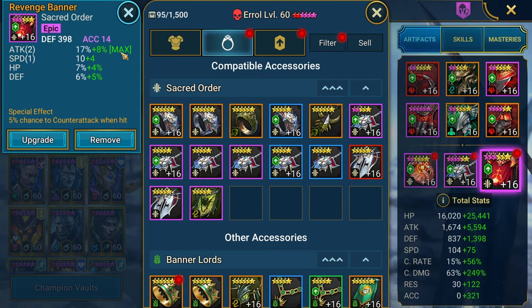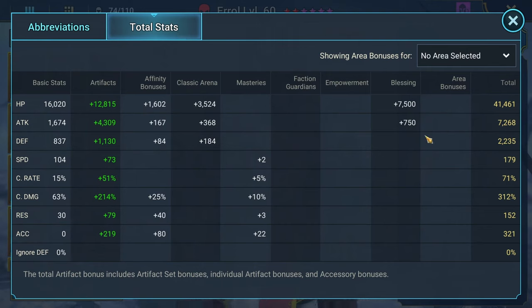You get the attack percentage maxed out. We have a decent amount of HP — a lot more HP than I was expecting on a nuker. But we have 7,000, a little over 7,000 attack. And 179 speed — that's okay.